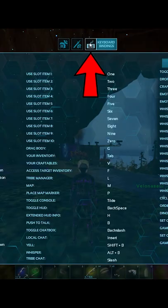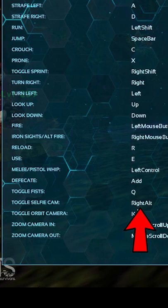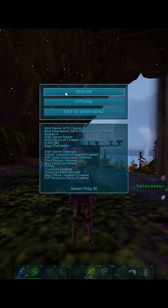What you can do is go to Options, then Keyboard Bindings, and change the toggle selfie cam from right alt to left alt.